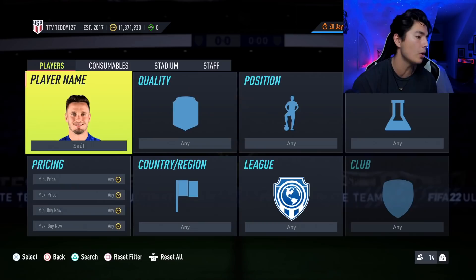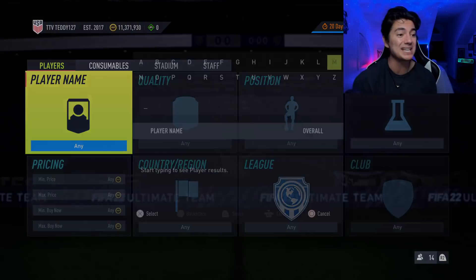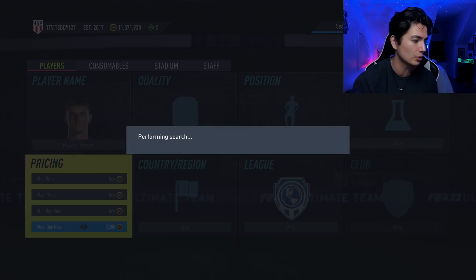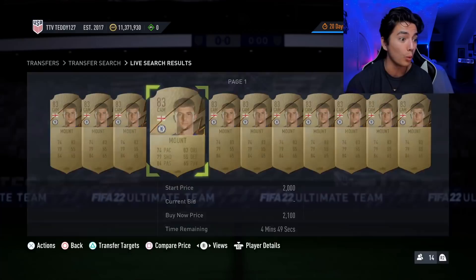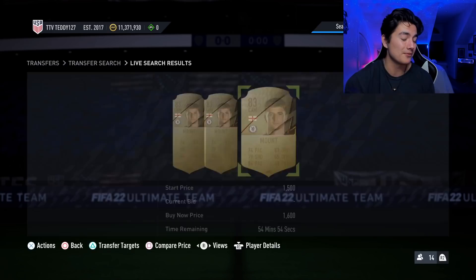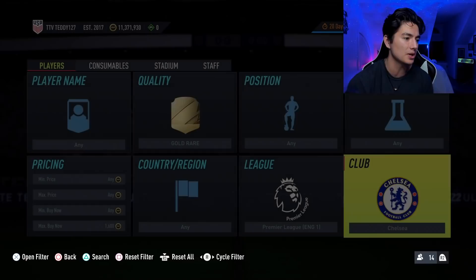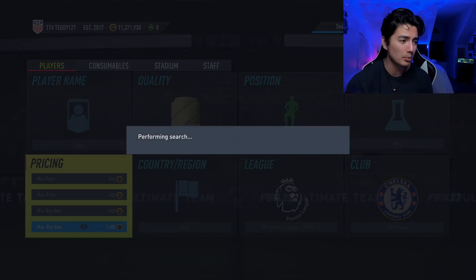Players like Saul — I love him — Saul, Grimaldo, Pepe. Whenever you can get these cards for below 1,000 coins it's crazy. Saul right now is 1,800 coins. There's also Pepe, Kovacic, and Mason Mount — these cards have been going nuts lately. I tipped Mason Mount the other day at around 1,200 coins and he went up to like 4,000 or 5,000 at one point. If Kovacic and Mason Mount get close to 1,000 coins there are going to be a lot of investment opportunities.